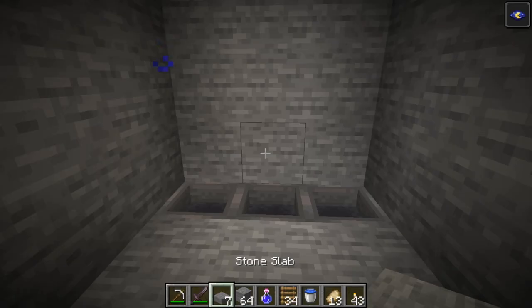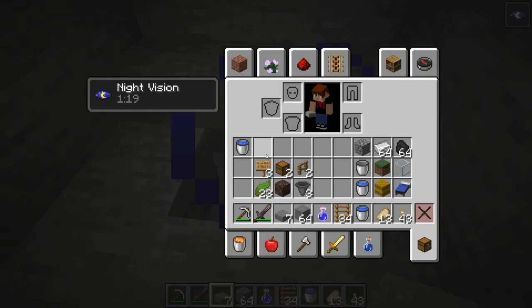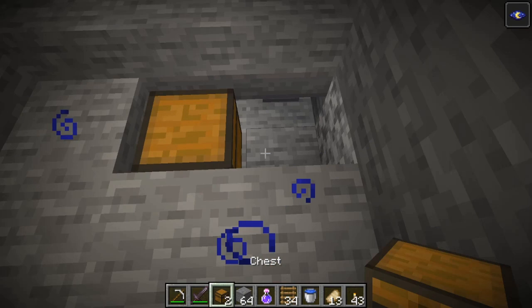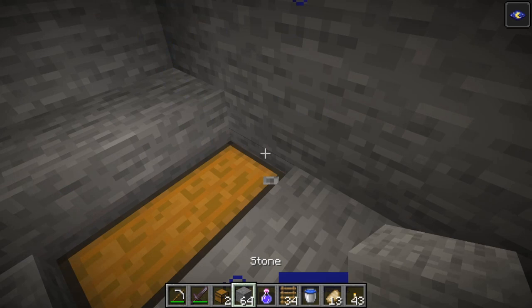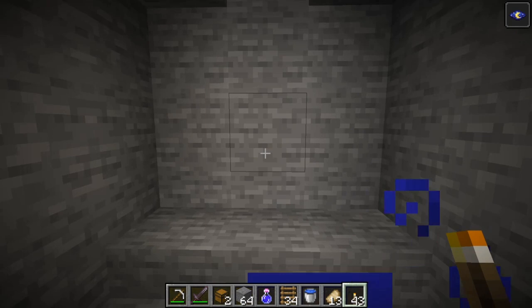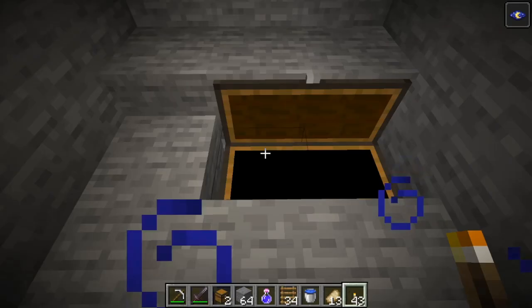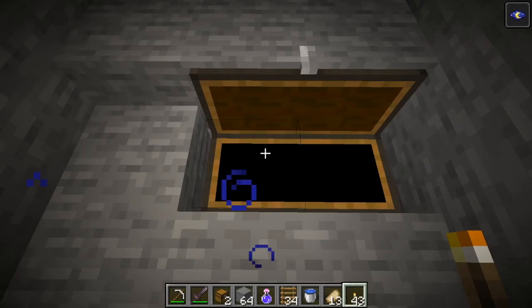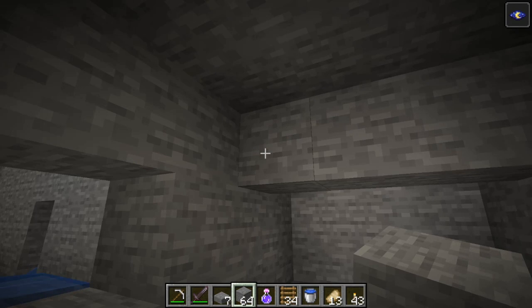What you need to do next is place slabs on top of the hoppers — that's very, very important. Now break these blocks and place in the chests. Here is actually something really interesting about slabs: if you drop something on top of slabs it's actually gonna go into the hopper. Three torches just disappeared and you'll find them in the large chest. So later when the zombies die, everything they drop will go through that slab into the hopper and then inside the chest.